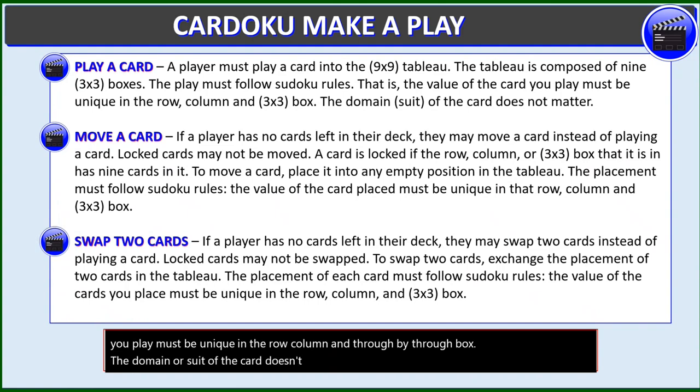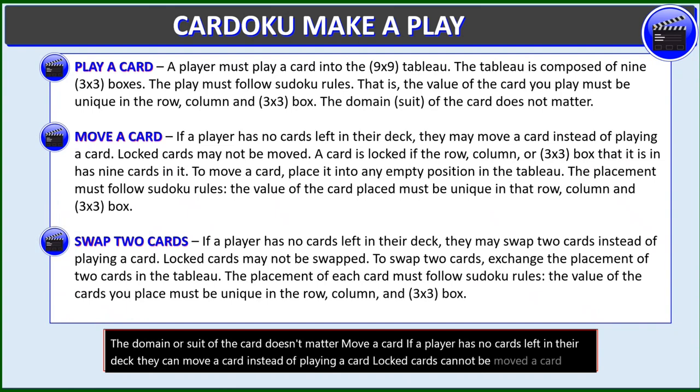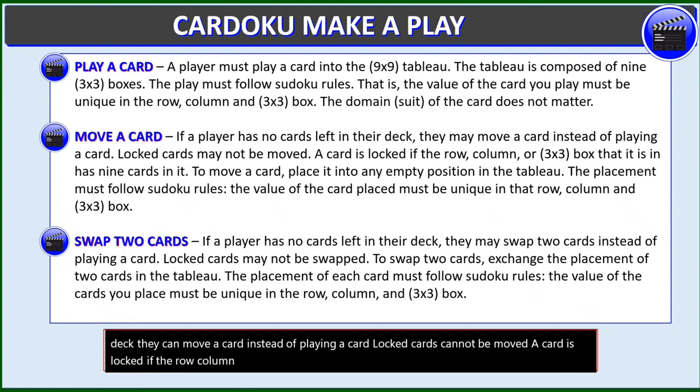Move a card: if a player has no cards left in their deck, they can move a card instead of playing a card. Locked cards cannot be moved. A card is locked if the row, column, or 3x3 box that it is in has nine cards in it. To move a card, place it in any empty position in the tableau. The placement must follow Sudoku rules — the value of the card placed must be unique in that row, column, and 3x3 box.